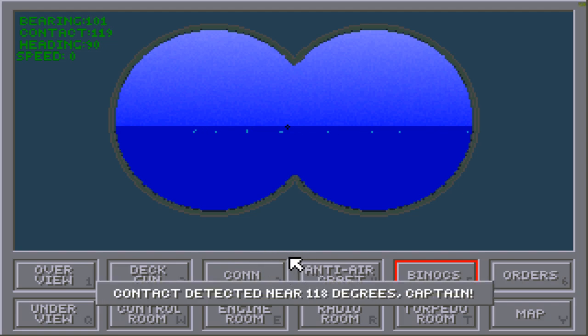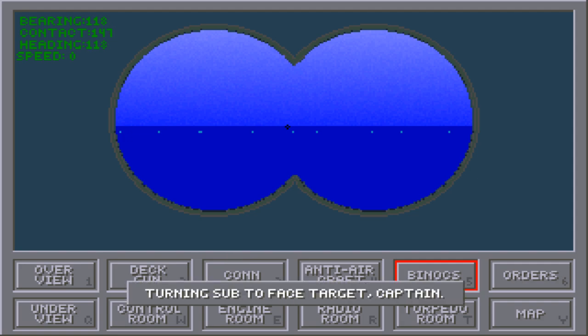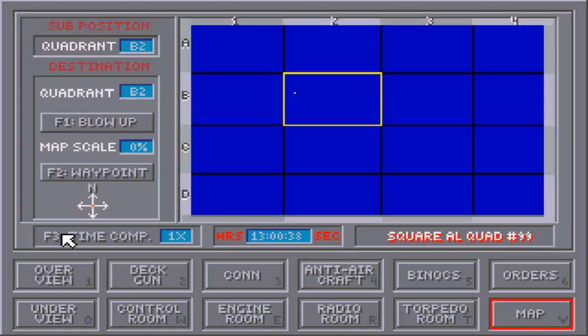There's a contact bearing 118 degrees, so I'll hit Alt-F to turn the ship in that direction and we'll start our way over. This is one of those games where you do kind of have to memorize the controls before you actually get into it properly — otherwise you're going to be fumbling around. There is a quick reference sheet that comes with the game as well as the manual. This is one of those games that came out in the era where you were expected to read those before playing, so it's kind of a necessity.